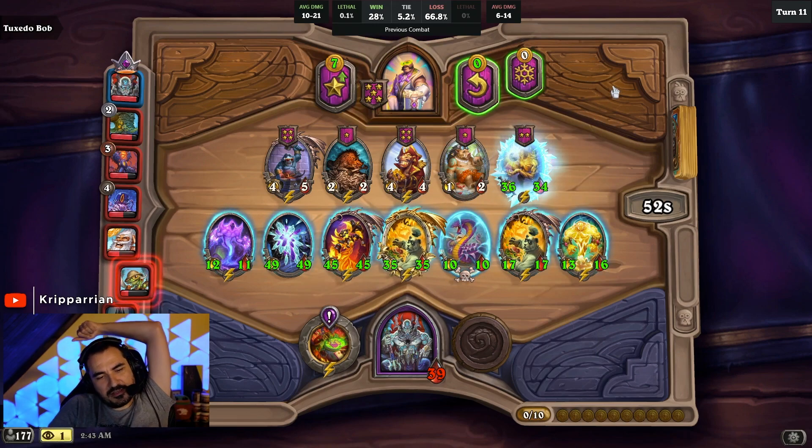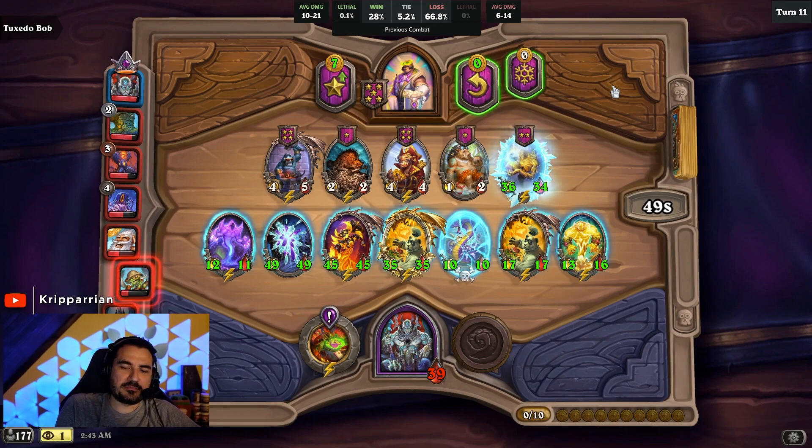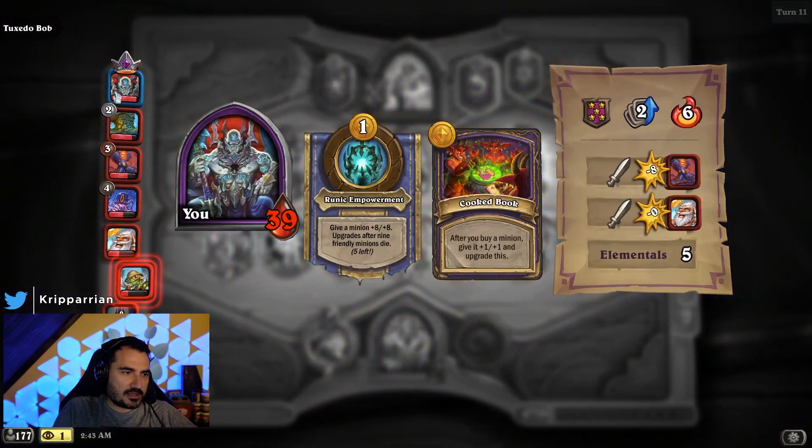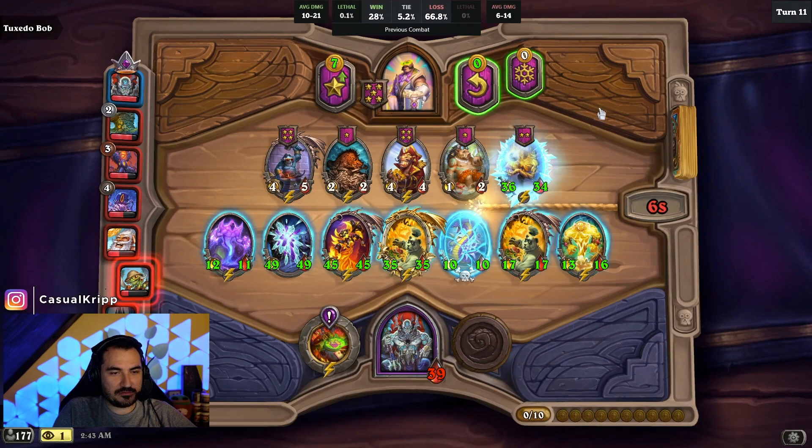It's a bit of a weak play, but I have 39 health and I'm hungry for elemental buffs. Your power is plus one plus one, and then it upgrades each time you have like nine minions die or something. I can tell this guy is part of the last World of Warcraft lore thing. The only reason I know about that is I believe it's regarded as — when you kill him, he's like the final boss — currently the worst end cinematic of any expansion, which is pretty impressive because World of Warcraft has been out forever.